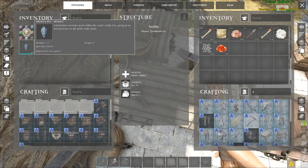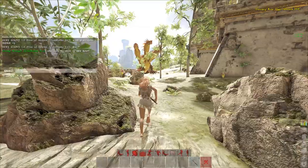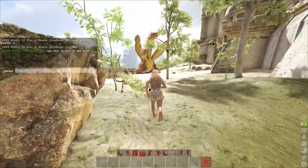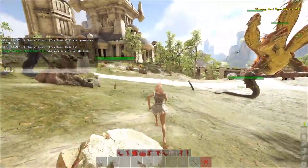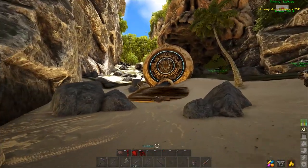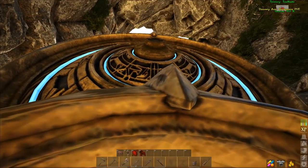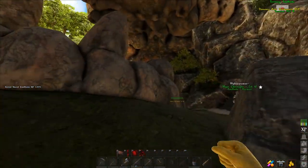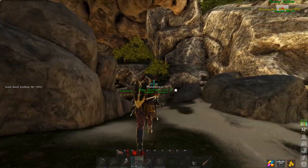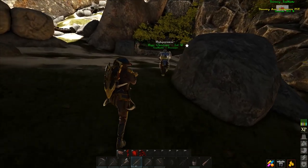First things first: what you need to do is acquire yourself an artifact key, which can be acquired from the power stone boss. Any island with a power stone will have a boss like a Hydra, which will drop the power stone key. The next thing you need to find is a golden medallion. Once you have located the golden medallion on the island, it signifies that it is a power island that has a power stone. Near that medallion you will always find a cave.